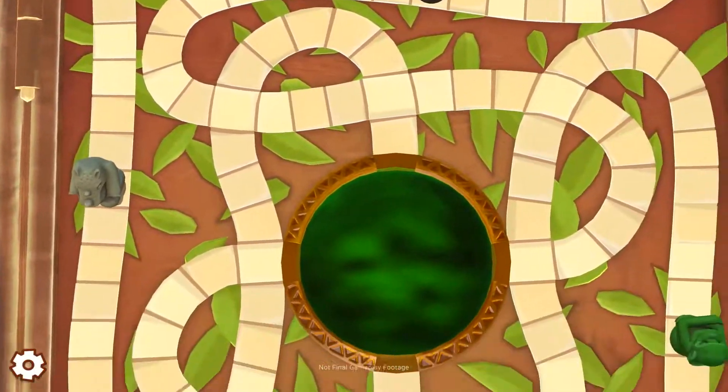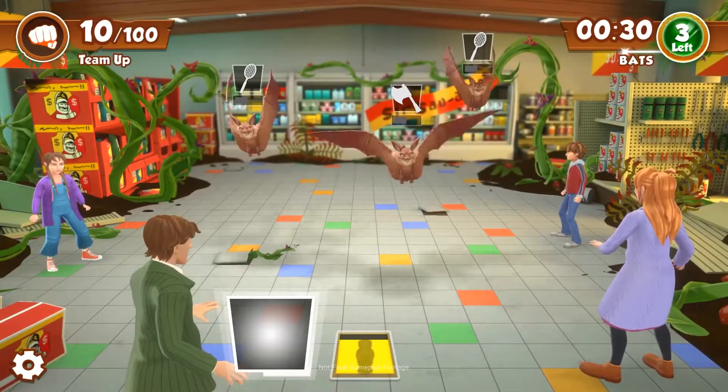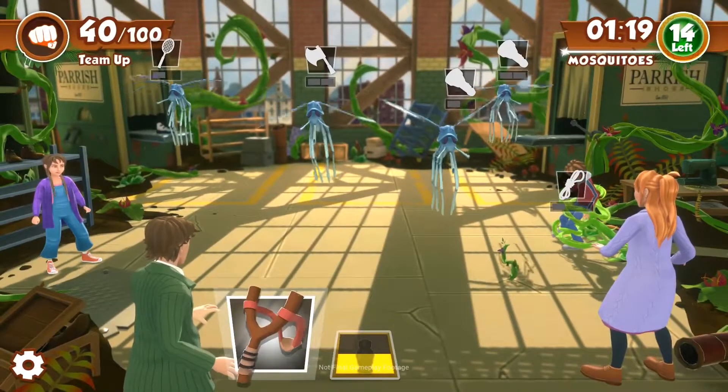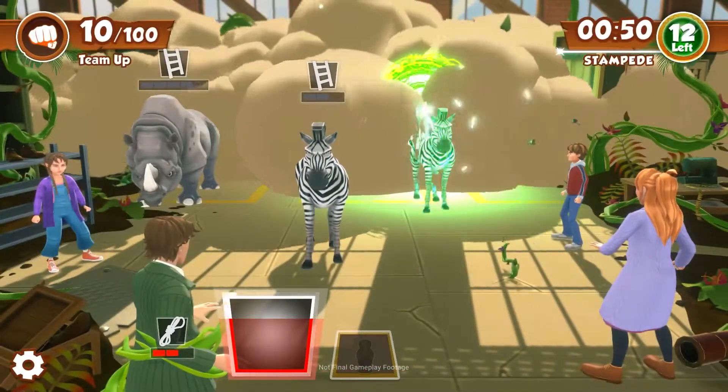Every time you roll the dice, a riddle appears in a jewel, and each riddle reveals a clue as to what challenge you'll face next. In the 1995 movie, all kinds of crazy creatures come out of the board — we're talking giant bats and mosquitoes, a lion, right the way through to a whole stampede.